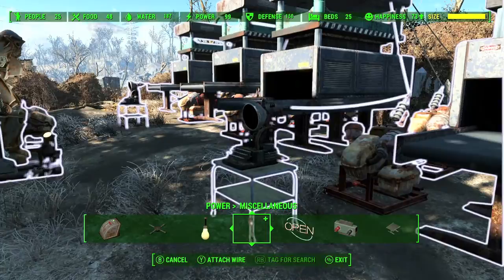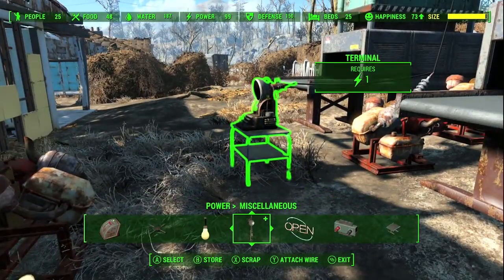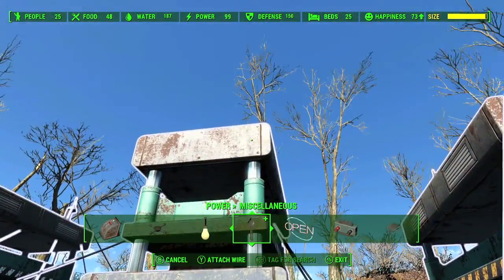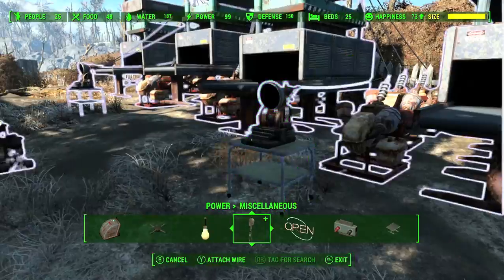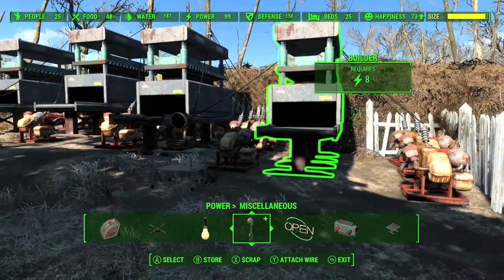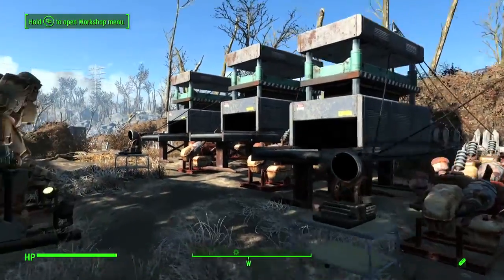You have to hook up the generators to the terminal because they require one unit of power. Since the builders only require eight power and it's three generators per builder, you have one leftover power supply you can use to hook up the terminal. Then attach a wire from the terminal to each of the builders — a terminal can power every single builder, but you're limited by the wire length.